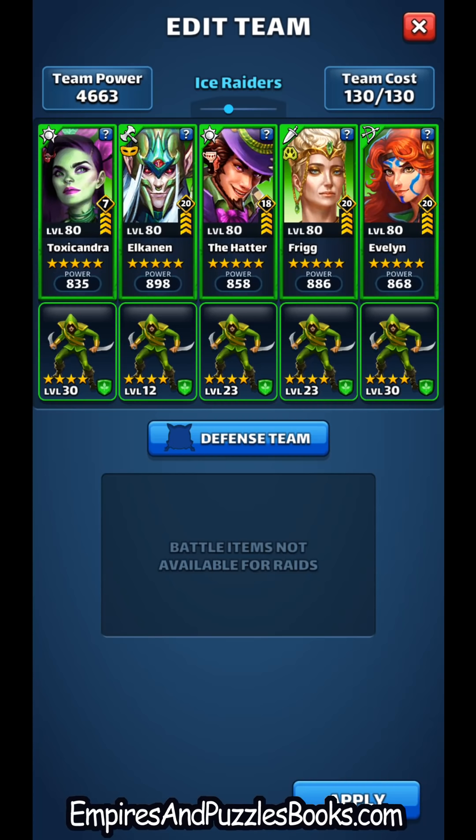Elkanen has the costume bonus, the mana node, and a level 12 mana troop, so he's ready in seven tiles. Toxicondra is also fast with a level 30 troop, so she is ready in seven tiles as well. The Hatter is average with a level 23 mana troop, so he's ready in nine. As long as I get seven tiles, four-fifths of the team are ready to go; if I get nine tiles, everybody's ready to rock and roll.